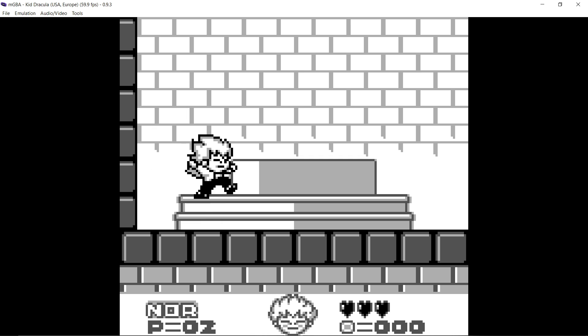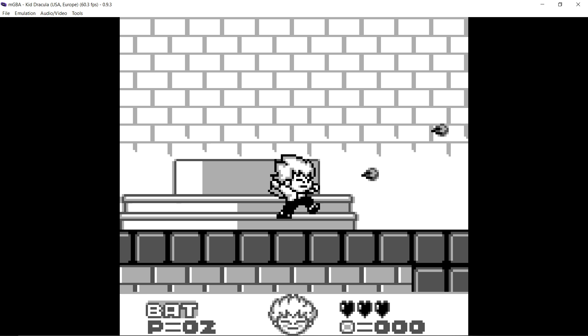Okay so we've got jump and throw the fireballs up and down, so he's got a down attack when he jumps — he can attack in four directions at least. He's got his bat form; turn into a bat by pressing your attack and your jump together.